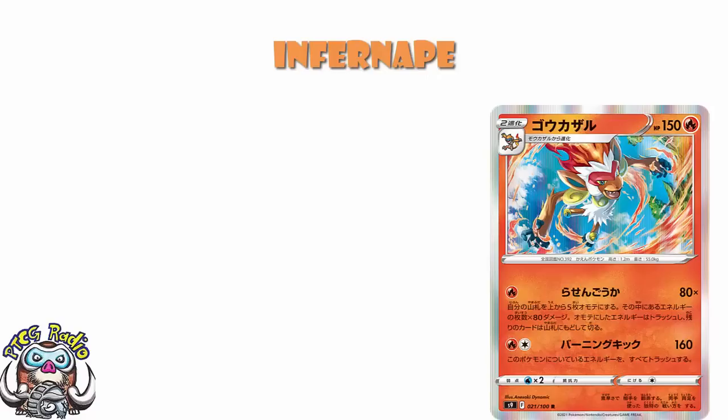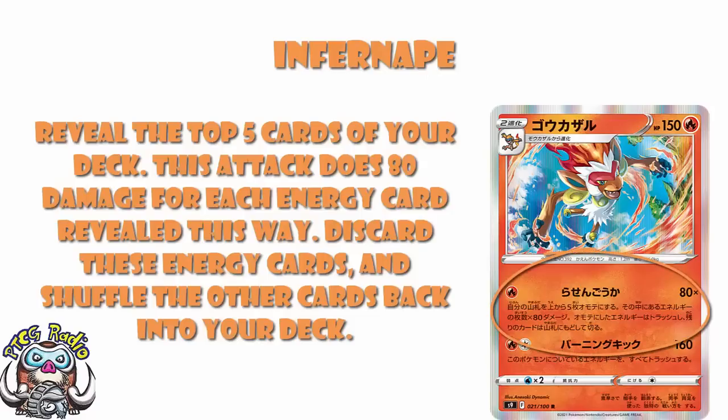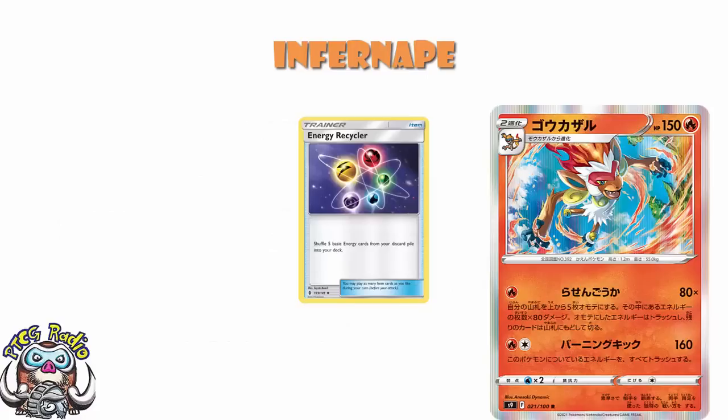The first attack is kind of interesting: you reveal the top five cards of your deck and deal 80 damage for each energy revealed in this way, discard the energy, and shuffle the other cards back into your deck. It's fine, but it's an unreliable stage two, and that's not good. I love the single energy cost, but I do not like the fact that it's a stage two with unreliable damage. Really, you want to hit three out of five energy to do 240 damage, and that'll start getting key KOs, but it's just difficult to pull off. You can use something like energy recycler to fill your deck full of energy and then in the late game cross your fingers, but the fact of the matter is it's just too awkward.